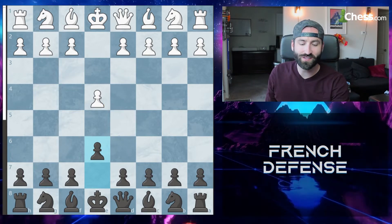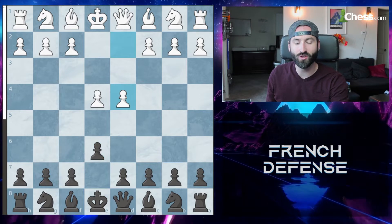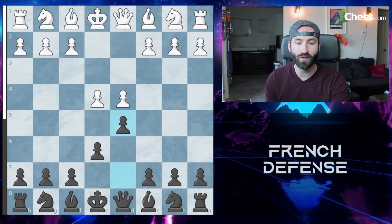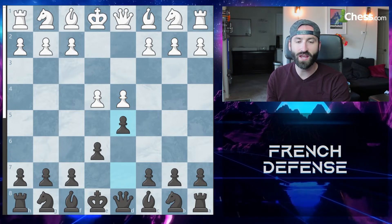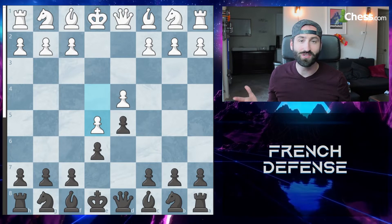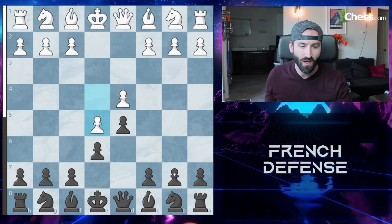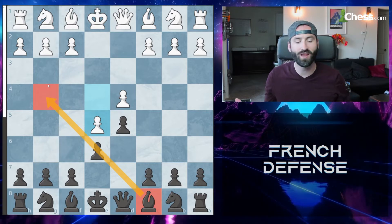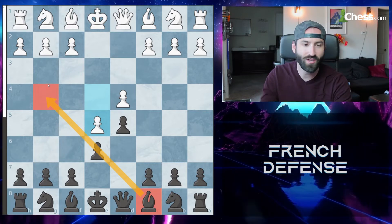When most people play against the French defense, they go D4, looking to meet that pawn on D5. Once black pushes to D5, white goes ahead and pushes up to E5, creating the advanced variation. This is something you'll see very often, especially in the Caro-Kann. The only problem is your bishop is now blocked in. There are a lot of different lines, but the main line and top engine moves are as follows.